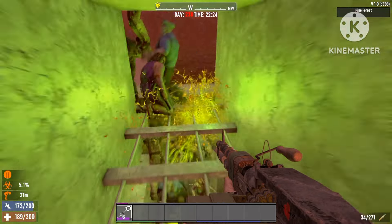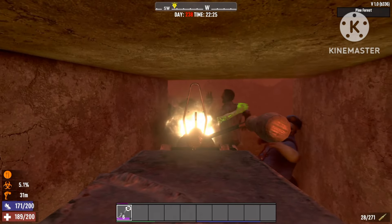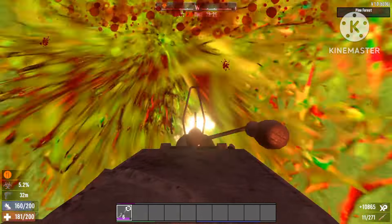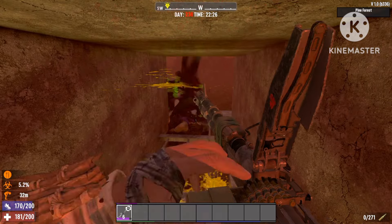By the way, I'm going to show you how the glitch on this structure works. As you can see, it's hollow all the way and they can't get to me — they just stand there at the entrance and can't get in. But yeah, that's a video for another time. Till next time guys, cheers!